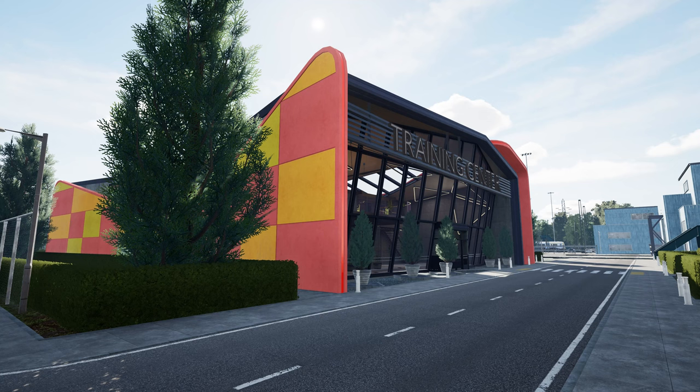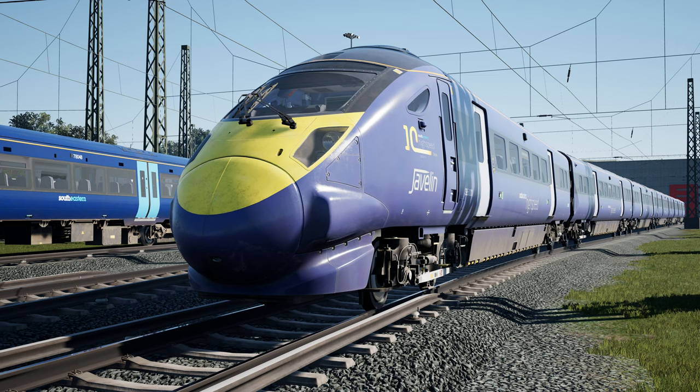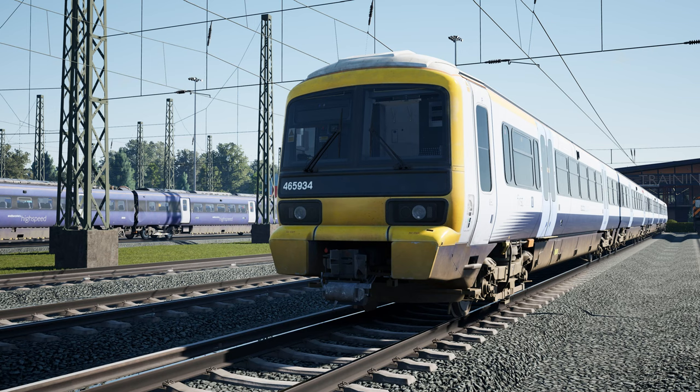I plan to highlight all of the above features in several planned videos for the routes in Train Sim World 3 in the near future, with at least one video planned for each route that comes with the package. I'm hoping to cover the newly extended southeastern high-speed route first, between St Pancras and Ashford in a Class 395. The southeastern high-speed route extends the original St Pancras to Faversham route between Ebbsfleet International and Ashford International, and also the conventional lines between Gravesend and Dartford. I plan to cover the Dartford extension in a follow-up video in a Class 465.